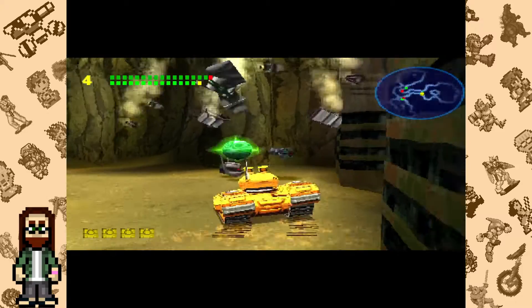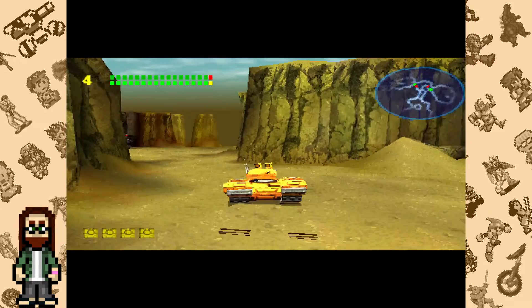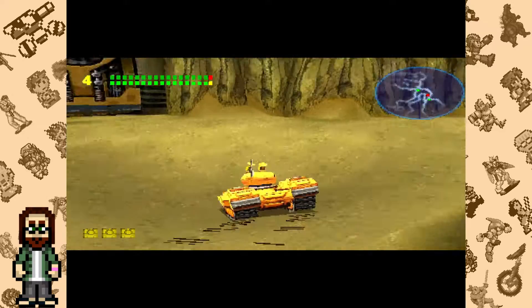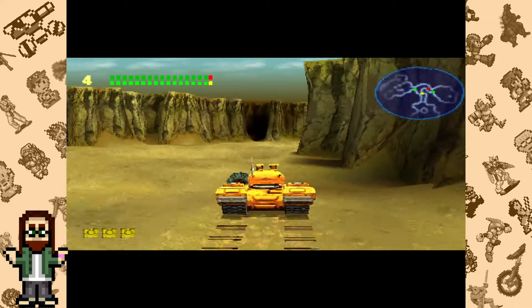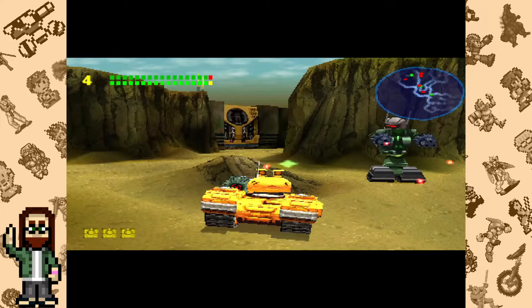Tiny Tank has players taking on the role of the titular character as he traverses a variety of 13 levels, each with their own goals to complete. Being that this is a third-person shooter, you can likely guess what you're going to be doing most of the game — it's shooting things. Shooting all the things. Of course, that doesn't mean Tiny Tank doesn't like to mix it up every once in a while, especially in the later levels.